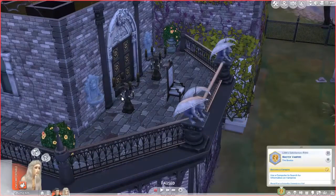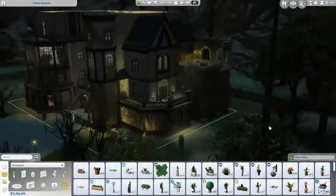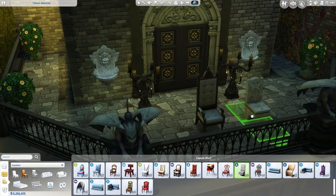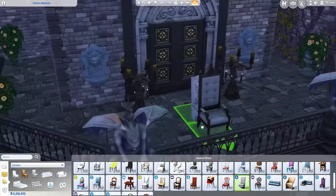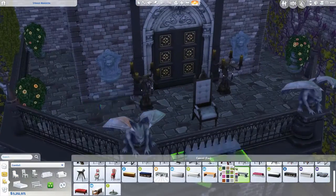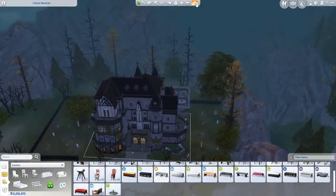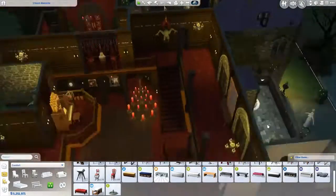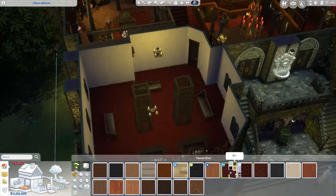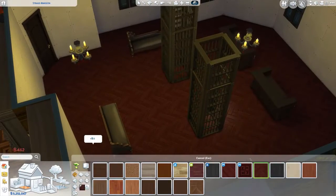This balcony also had a little idea behind it — I put just one chair out there. My thought was that if the vampires living in this house had an enemy vampire, they would put them out on this balcony and strap them to the chair and wait for morning to come. And you know, that would pretty much be the end of that vampire. So that was my very dark thought about that balcony.